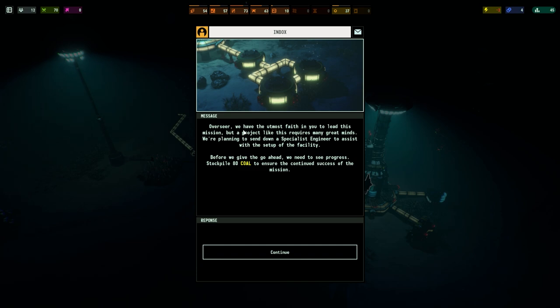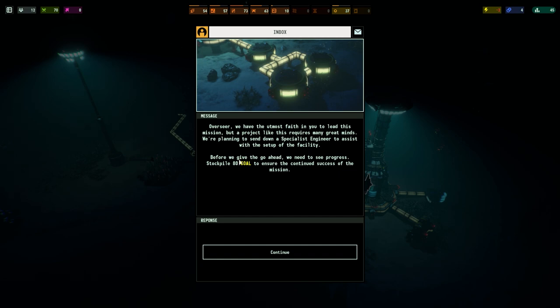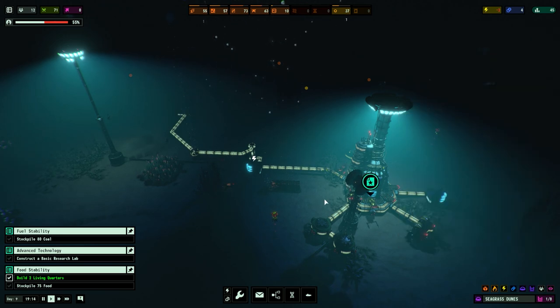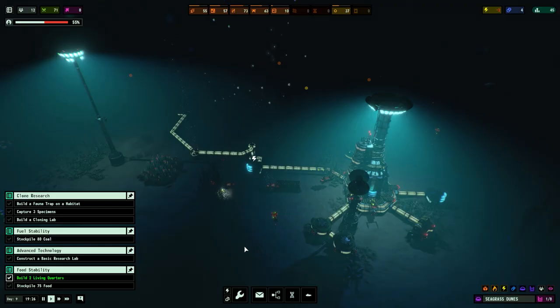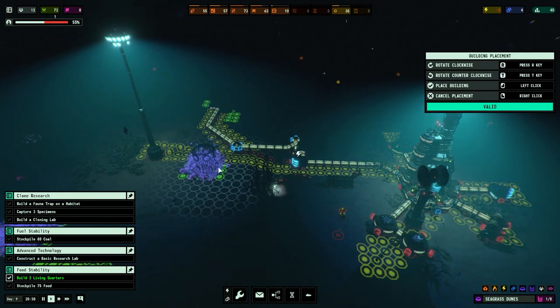We have the utmost faith in you to lead this mission, but a project like this requires many great minds. We're planning to send down a specialist engineer. Before we give the go-ahead, you need to progress to a stockpile of 80 coal. We are making and gathering coal. Furthermore, we've pinpointed the location of a nearby habitat - must make preparations for the cloning process - build a fauna trap. Lots of commands here, but we can do that. Over to genetics, we've got a fauna trap.